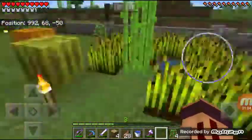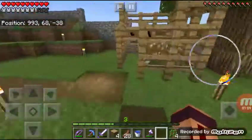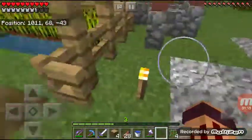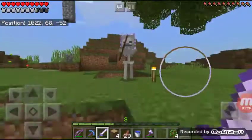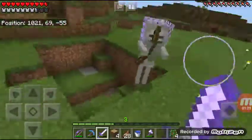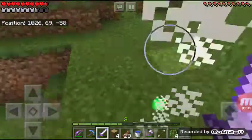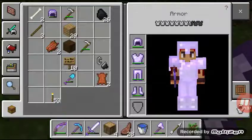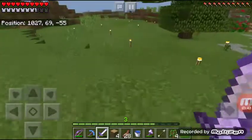My farm is continuing to grow, but enough of that. I started working on a fountain. There's a skeleton over there — let's go say hi. There we go! See that enchanted helmet? Chainmail with Protection Three and Unbreaking Three. Wow, that's pretty good.